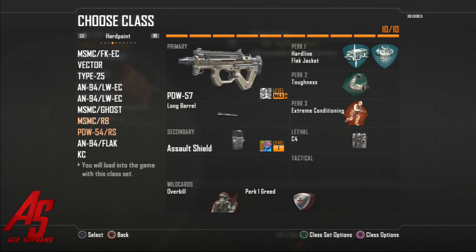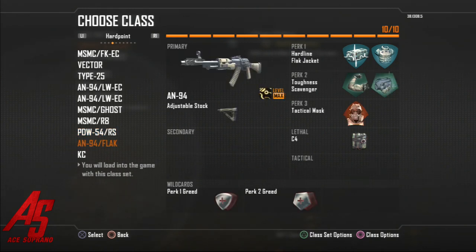We got the one with the shotgun — another objective class. When I'm in the hardpoint I want to get easy kills and kill them as soon as they come in; if I run out of ammo I switch to the MSMC. Another one is a little bit tryhard — running in with the riot shield to get the hardpoint with C4, flat jacket, and extreme conditioning; you don't need scavenger for the PDW. Lastly, this is my other nuclear class for hardpoint using adjustable stock, tac mask, flat jacket, and C4.